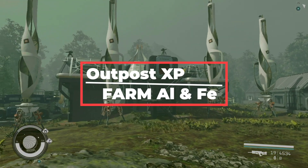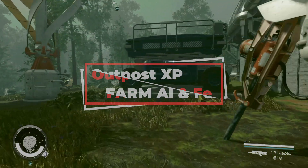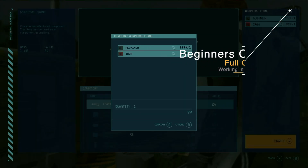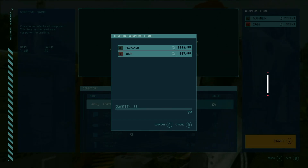Outposts. You can actually use outposts to get a lot of XP. With only iron and aluminum extractors, you can make adaptive frames and farm. You can farm until your fingers hurt. It's easy money and it's easy XP. But let's level up that idea just a little bit more with this next tip.